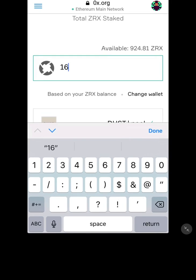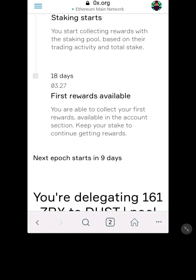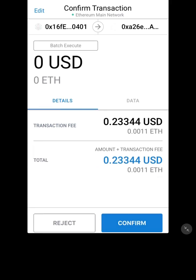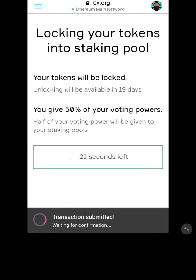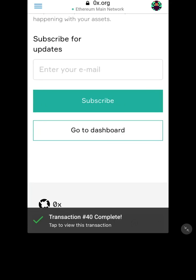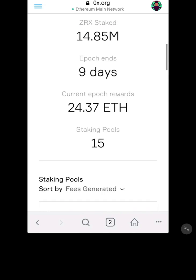Now I'm going to start staking into another pool. I've got 924 coins total; I'm delegating 161 here. I understand — stake, pay the ETH, no problem. So I was going to do 440 ZRX tokens per staking pool but we're changing it to 601. I don't need to re-subscribe. Go to dashboard and let's do one more.